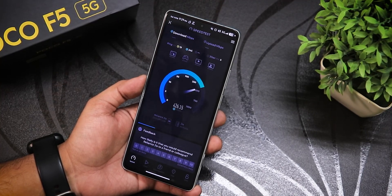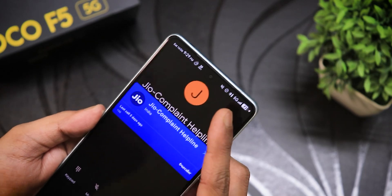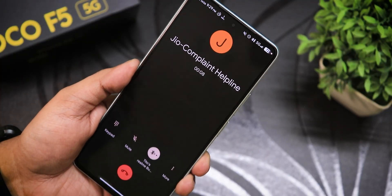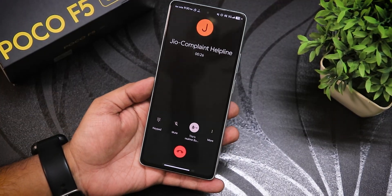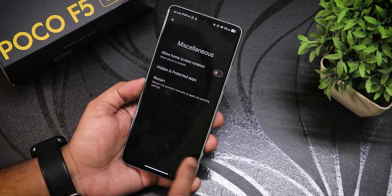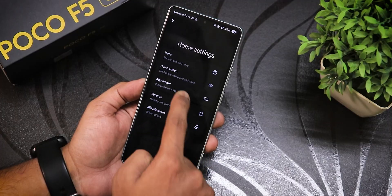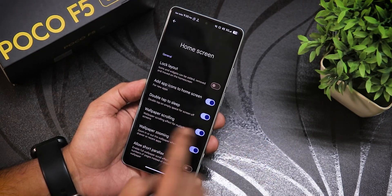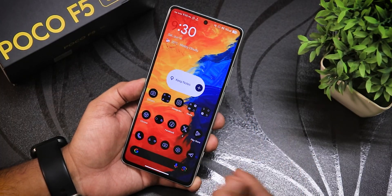5G calling is working fine — I placed a call and still had 5G network active. The stock Infinity X launcher has misc settings including hidden/protected apps for app locking, and in recents there's app drawer and home screen customization. There's a double-tap-to-sleep anywhere on the home screen option, plus icon customization.